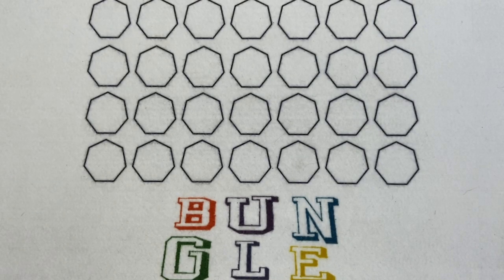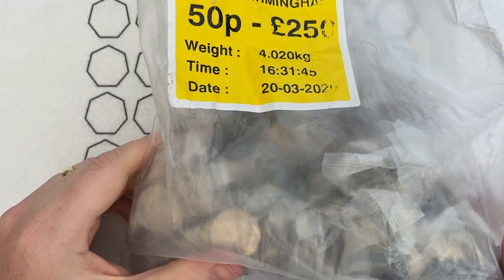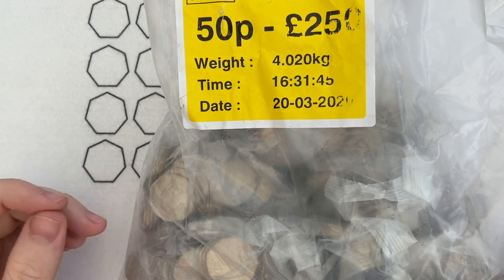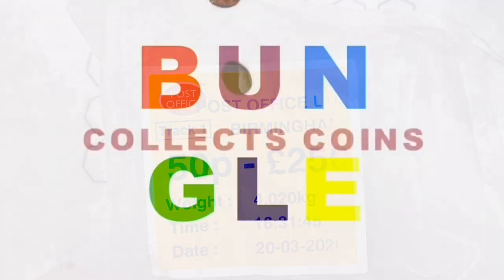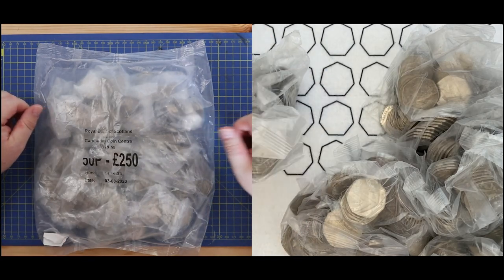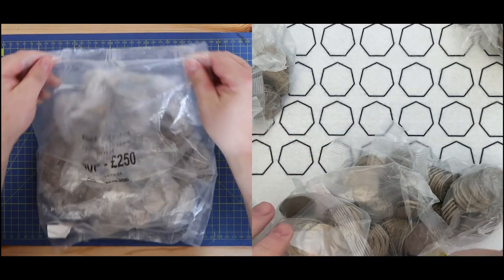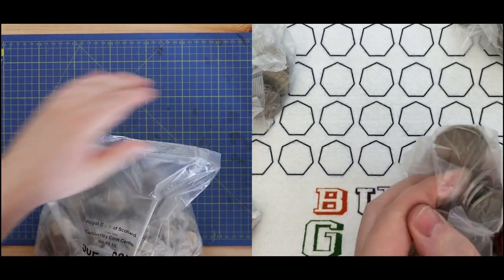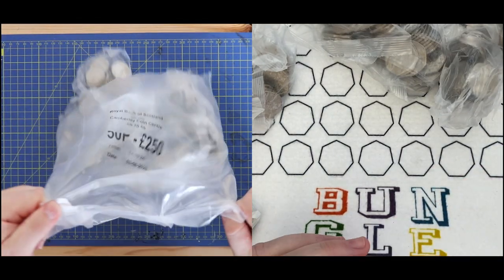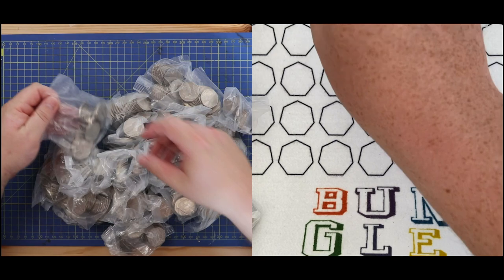Hello everybody and welcome to a special episode of Bungle Collects. I've got £250 worth of 50 pences in the sealed Post Office bag and no Lady M. But I do have someone special joining me for this coin hunt. Yes, as you can see I'm joined by Bungle Collects Coins.